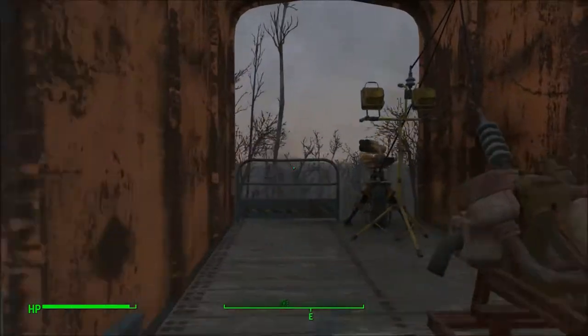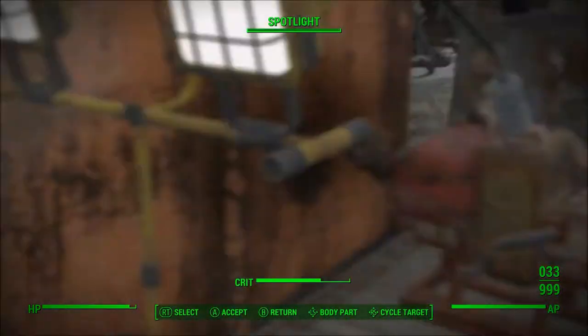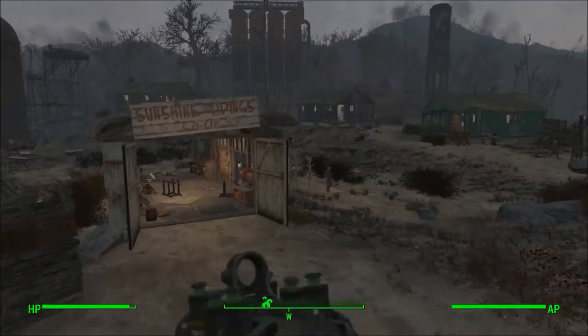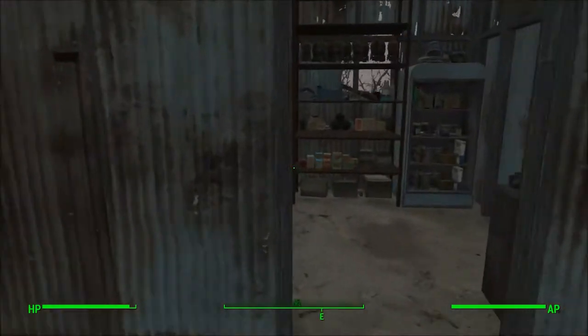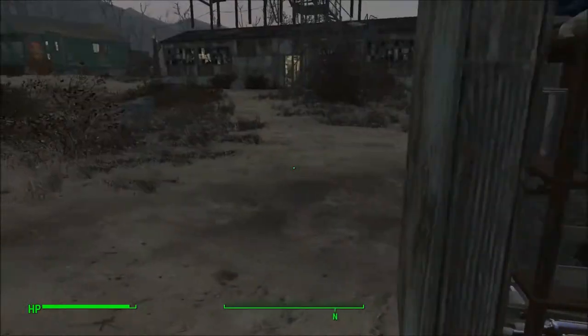Up here we have an old guard post with a turret looking down the hill — it's nice. I accidentally clicked in the box there, didn't mean to. And this one is just our little storage shed — it just has some random items: weapons, clothing, food.